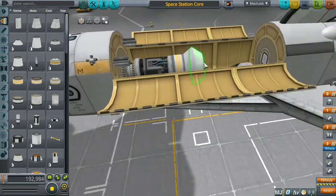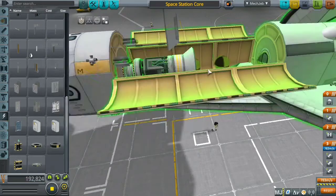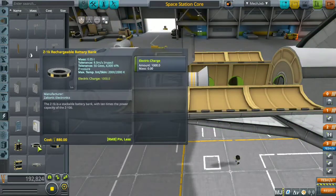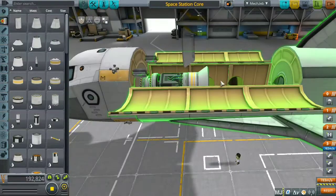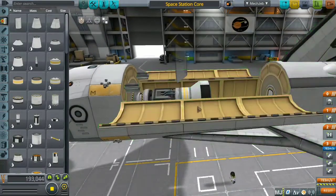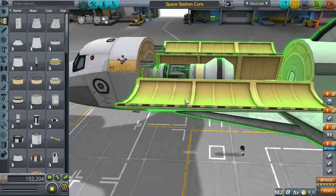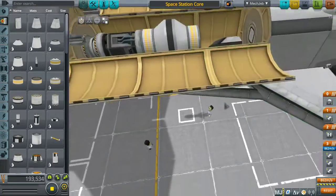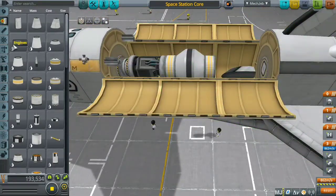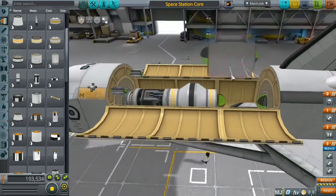I was trying to figure out what to place there to make it stronger, since the space station is going to be quite large. Nothing I found worked for that adapter size, so I used a small fuel tank that matched and restructured it with some added strength. Then I added another RCS tank.